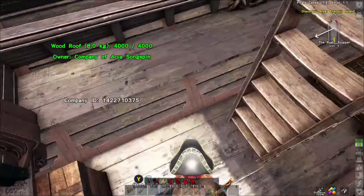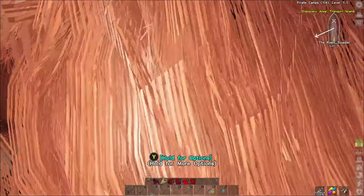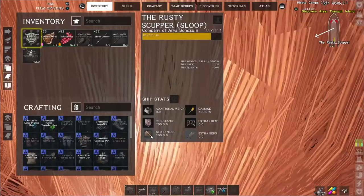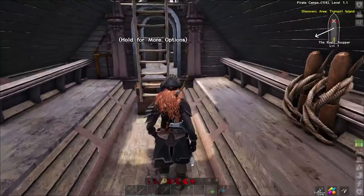So let's see how much the ship weighs. It's half — it's got half weight. Let me access ship properties. Ship weight: 1391 out of 3300. So we're good. It's about halfway down just from the construction, but that's okay.